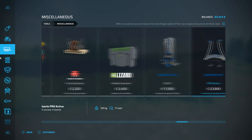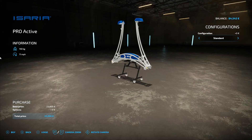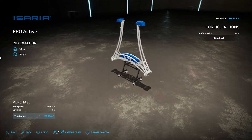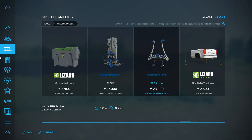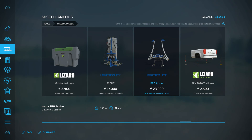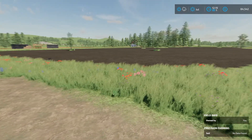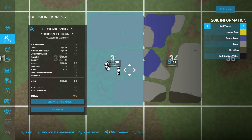We should have the Isaria Scout and the Proactive. Now that one, I don't know if that actually gets you the soil information or not, or if it's just the nitrogen and stuff like that - I think that's all that does. That was 17 grand for the do-it-yourself kit, plus there's going to be a processing fee on top of that. So I guess we're just going to bite the bullet and purchase the soil information on both of these.